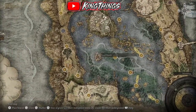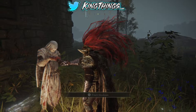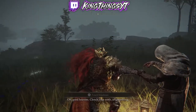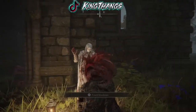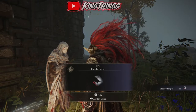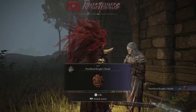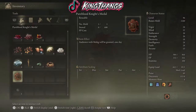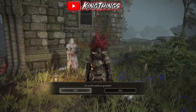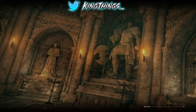After you get the cloth and the blood item from her, you're going to want to go all the way back to the Rose Church and meet with the NPC outside of the gate. We got the bloody finger — that's now inside of us. Alright, so we now have the Pure Blood Knight's Medal. Now that we've got the Pure Blood Knight's Medal, we're going to have to use it — it's going to transport us to the location where the max XP is going to be available for us.